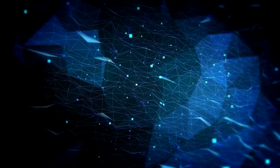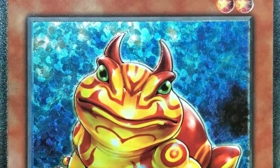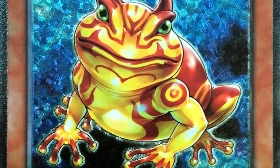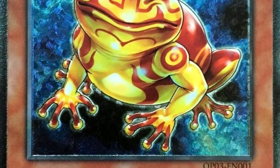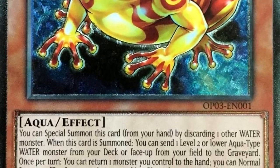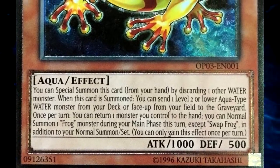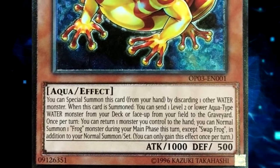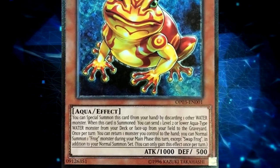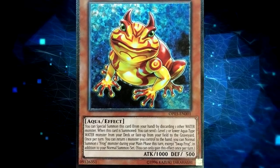First of all, the whole Swapfrog thing. Anytime you open Swapfrog, your win percentage goes up astronomically. It's just insane. Swapfrog is such a good card that even if you open it without another water monster, you're pretty likely to win that game, especially if you go first. If you open Swapfrog and a water monster and you're going first, I don't want to say you have a guaranteed win — nothing in Yu-Gi-Oh! is guaranteed — however, it is very difficult to lose even against the best decks, since that gets you to Toadally Awesome.